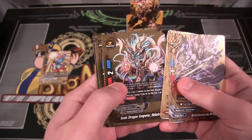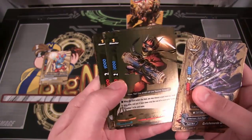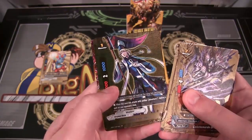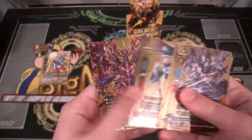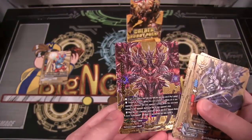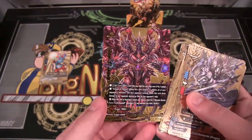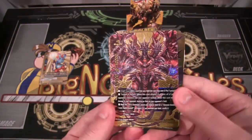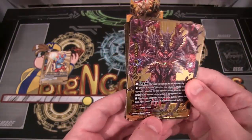Seeker Dragon, double rares, the ninja one — man, that's hard to read its name too. Young Pope Alex, that's another double rare, and here we go — this is a Buddy Rare! That looks awesome! I've never gotten a Buddy Rare honestly, and it's kind of bad that this is how I finally get my first Buddy Rare, but maybe we'll get one from a main booster set eventually.